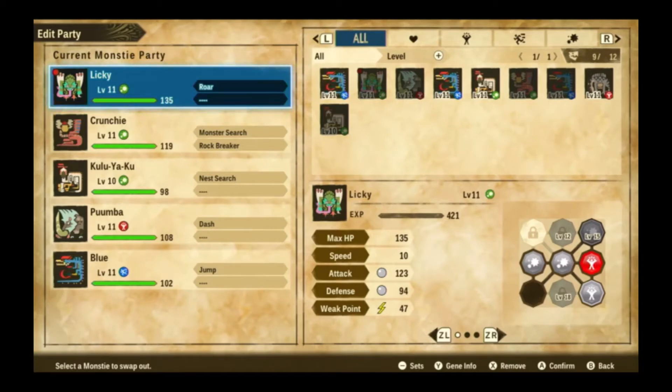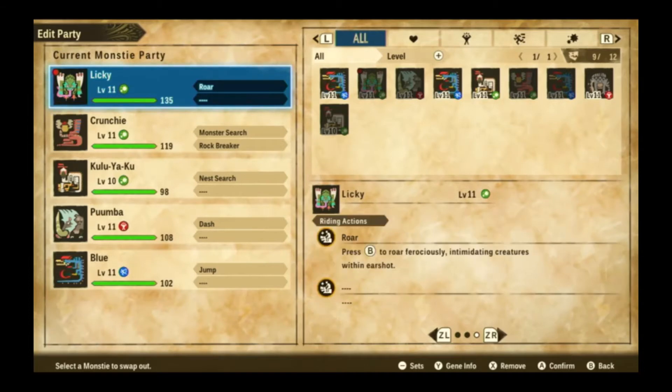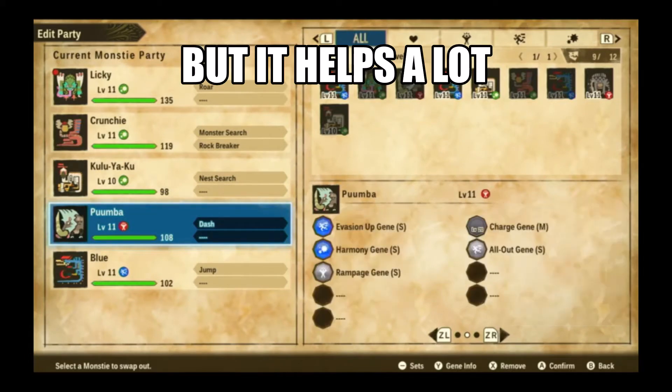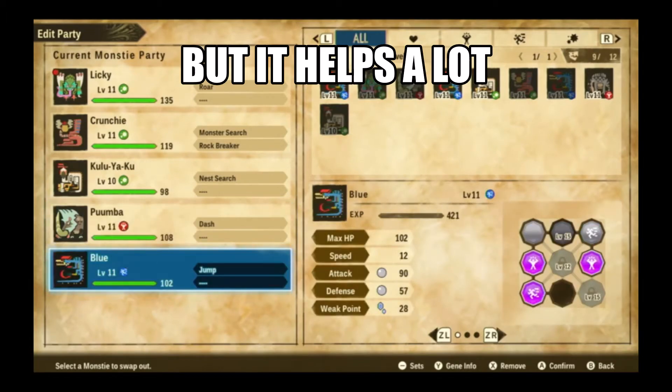The required team is Puke Puke as the lead, Velocidrome, and Boldrome as the other switch-ins. You don't need Rainbow Gene monsters to clear gold rank — none of my members have damage boosting skills and only have 1 or 2 additional points in attack, so you can get away with mediocre stats. You do need to have everything at max level though.